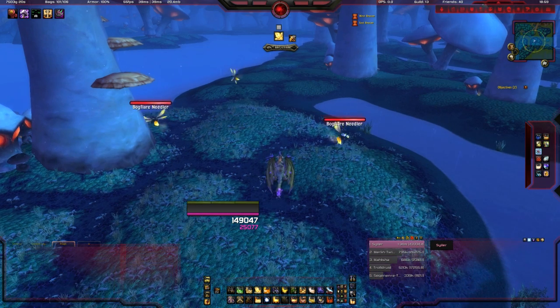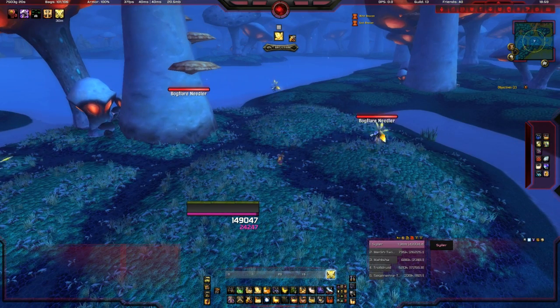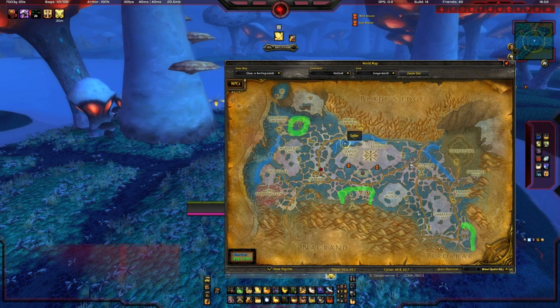You'll find this pet in Zangarmarsh and it will drop from the Bog Flare Needlers found there. They're around level 62, so you'll need to be around that level to be able to kill them. This is in Outland and the pet is on a 1 in 1500 drop rate from the Bog Flare Needlers — it only drops from these mobs.